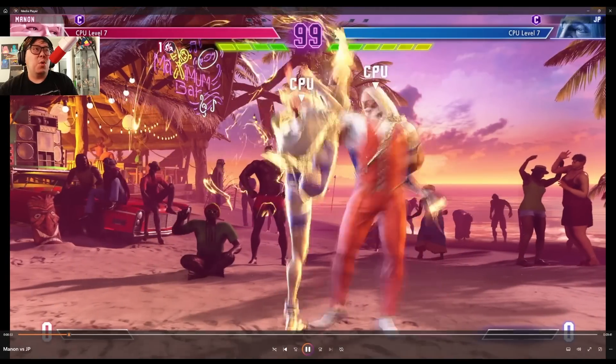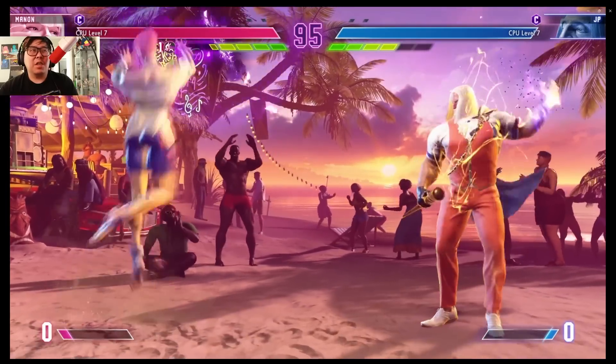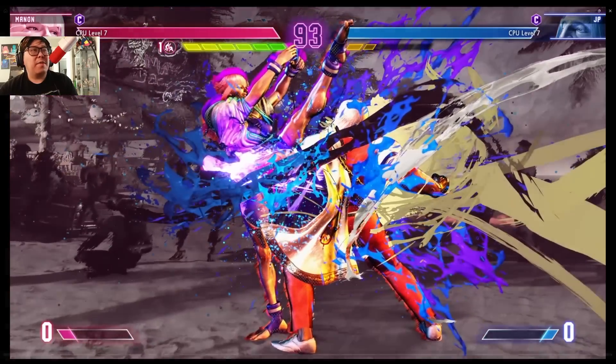Manon's already going ham. That looks safe — look at that poke, that's a good stand medium punch. JP likes to throw these shards, which are really interesting. When I was figuring out how to play JP, you can actually combo into those shards. It's kind of like an anime character, so if you're big into anime and creativity, JP might be the character for you. You can do a normal grab into the shard and get a combo.